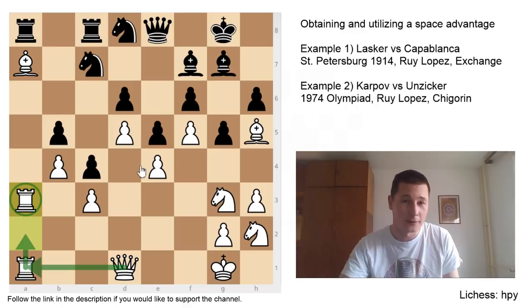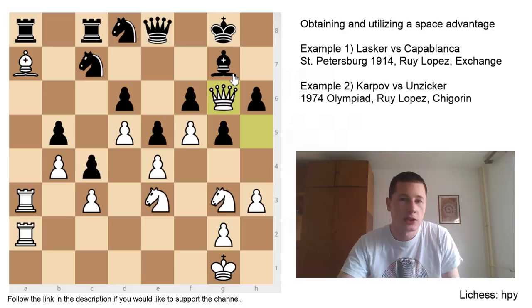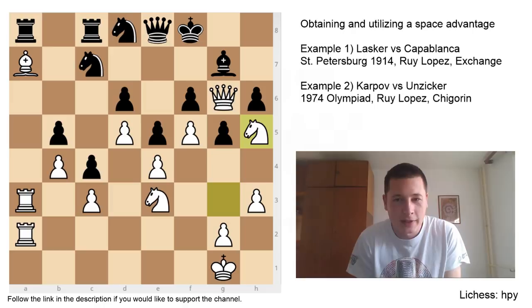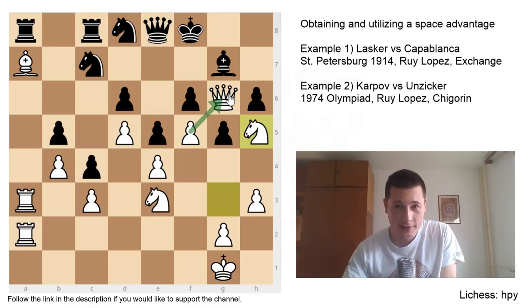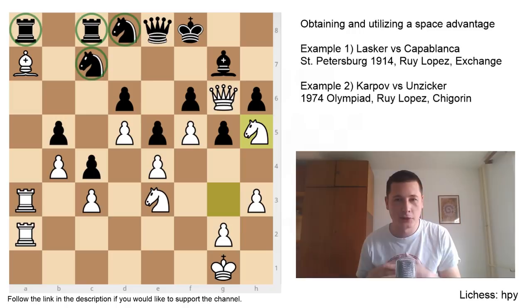Kf8 doing nothing. Rook 1 to A2, Kg8, Ng4. By the way, the bishop isn't hanging — if Bishop takes, Knight takes, Queen takes, Knight check, wins the queen. Kf8, Knight to E3, Kg8, Bf7, getting rid of this bishop. Nxf7, Qh5. Nd8, Qg6, getting into the position. If the exchange happens, then it's all over. King to F8, Knight to H5, and in this position Wolfgang Unziker resigned. You can't move the bishop — you can move it to H8. You can either exchange the queen and accept even less space when the pawn gets to G6, or just leave it. Your knights have no squares, your rooks have no squares. This is total domination. Almost no exchanges were made during this game, and Unziker resigned. This is the power of the space advantage.